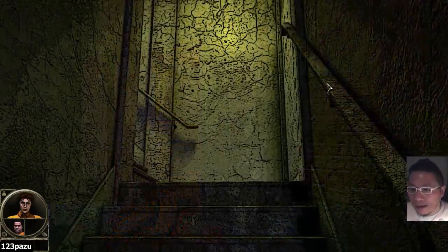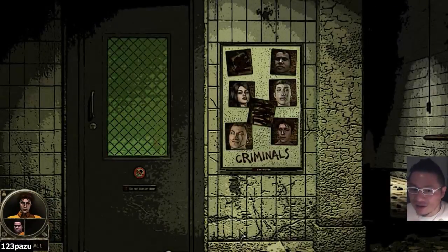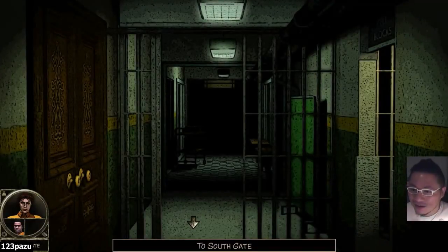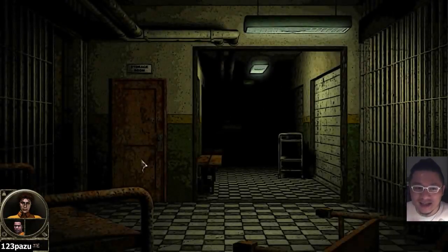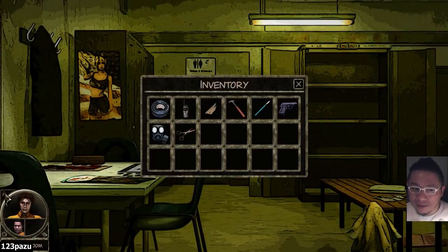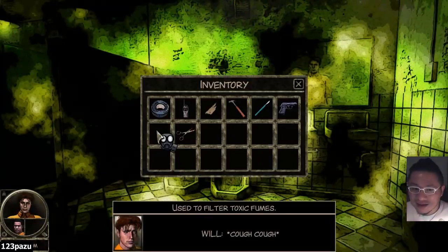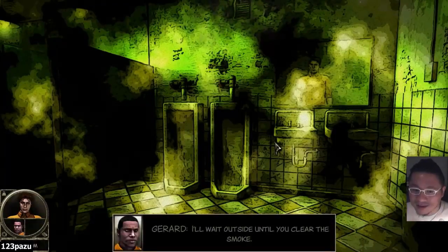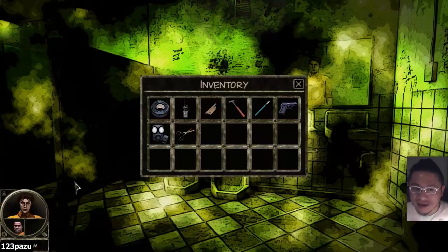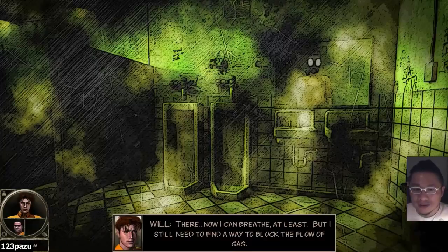I'm heading back to the god's bathroom. We have the mask, so we can go inside without harming ourselves. There are noxious fumes inside — poisonous, toxic gas. Put on the mask. Now I can breathe at least. But I still need to find a way to block the flow of gas.